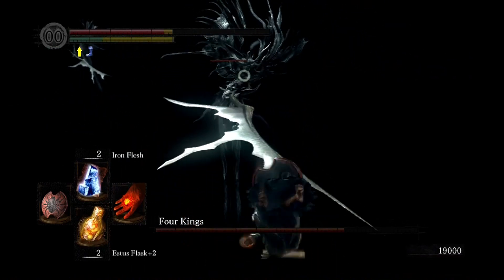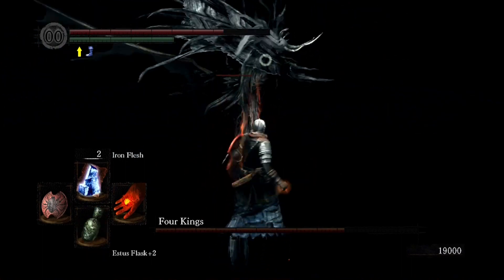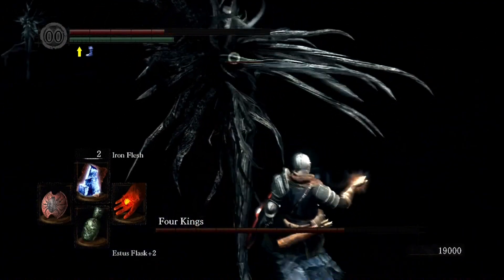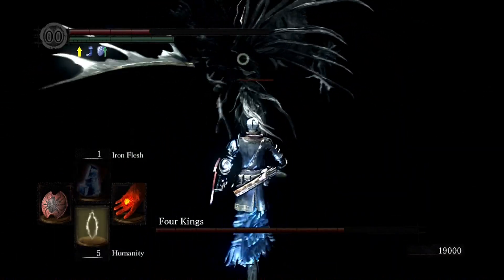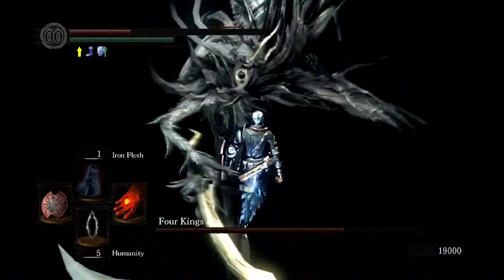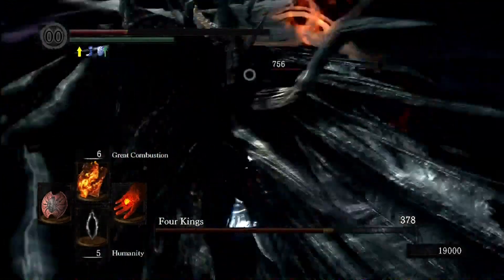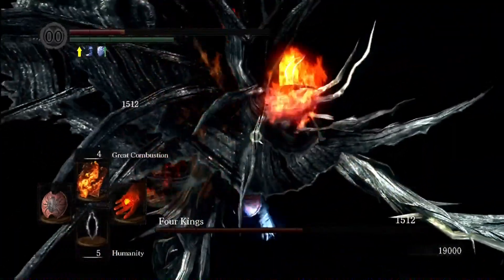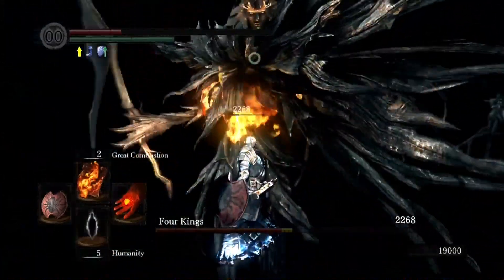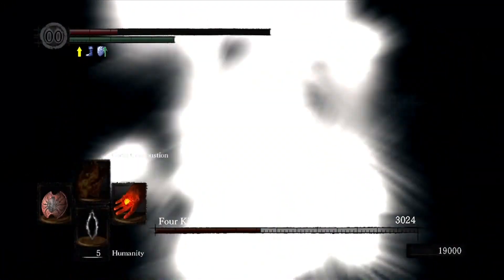I want to swig my estus flask and get iron flesh up — I think I should have done those in the opposite order: get the iron flesh up, then swig the estus flask. Oh, and it's out. Okay, well, get out great combustion here. And that is two out of the four kings.